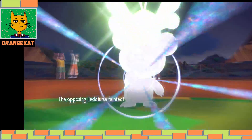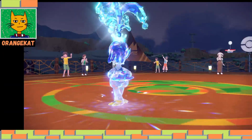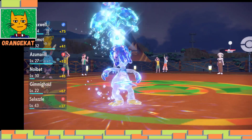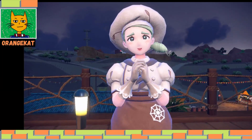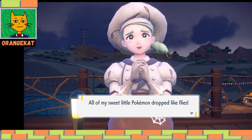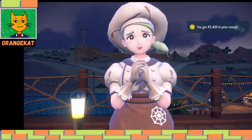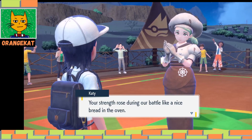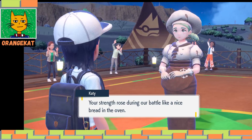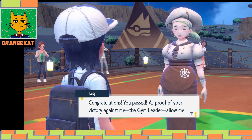Bug types are weak against flying type, but if you fight Tera-type bug normally it's a bug type so you need to use flying types, fire types, or rock types. All of her sweet little Pokemon dropped like flies, and we earned more money with the amulet coin.